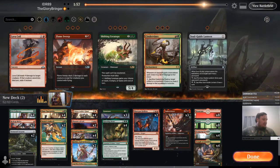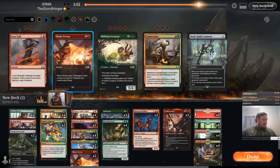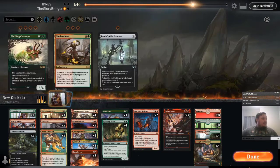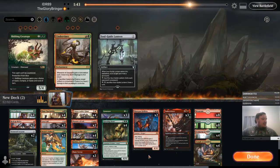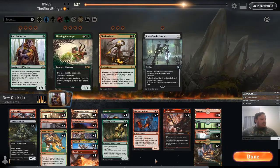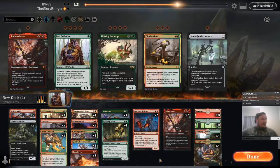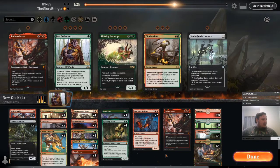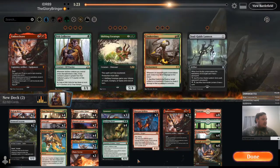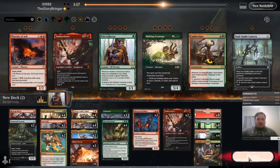Definitely want those Red Cap Melees. Probably some Flame Sweeps. A couple of Lava Coils. Take out some of the Pelt Collectors — they're just kind of slow and bad against those 1/1s. Got to cut three, probably cut one Embercleave on the draw. Really loading up on removal. I suppose I could cut the Phoenixes too because they're also not that great on the draw.